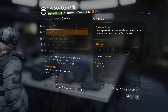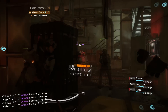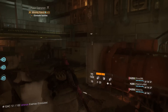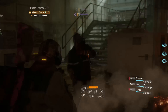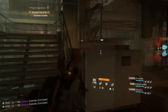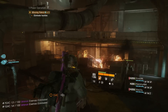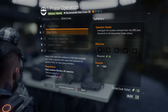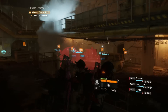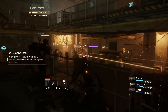Some of the most important customizations you can make to your operations are the directives. These are essentially modifiers that impact how the enemies act and certain things about the operation — having more of them active gives you better rewards. The first directive is Fog of War: the minimap is disabled, directional threat indicators do not show targets unless pulsed or marked, and target indicators are only visible while the target is under the reticle. The next directive is Mad Skills: using a skill resets the cooldown on your other equipped skill, and using a signature skill resets the cooldown on signature skills of other group members — significantly limiting your skill usage.